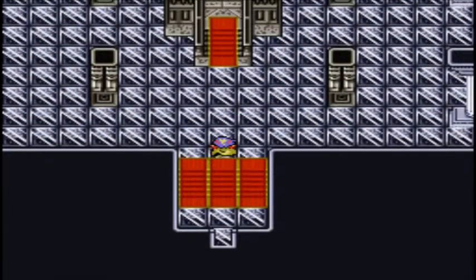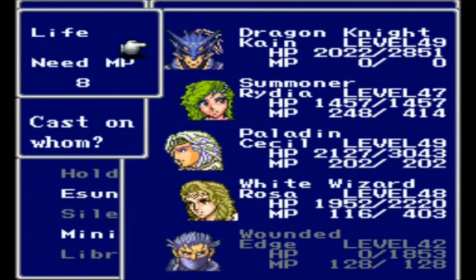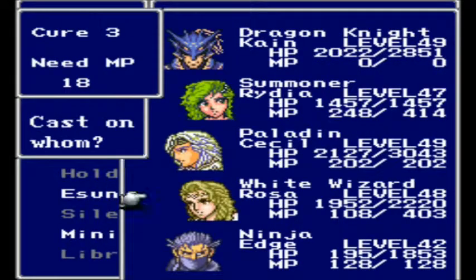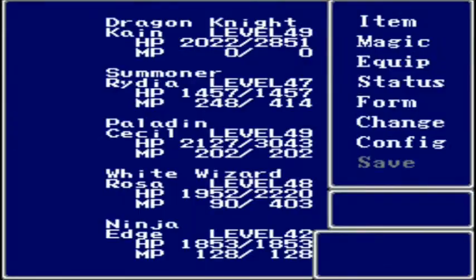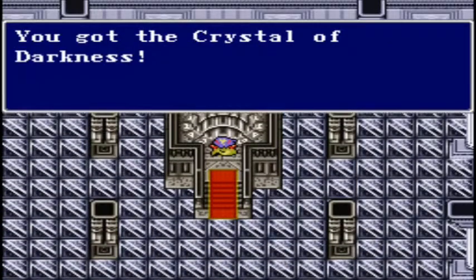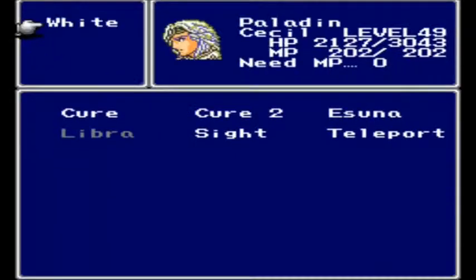So here we have the crystal room. We'll fill up Edge and get ourselves a crystal — the Crystal of Darkness. So we have the final crystal, so Goldblast can't do anything. Let's just teleport out of here.